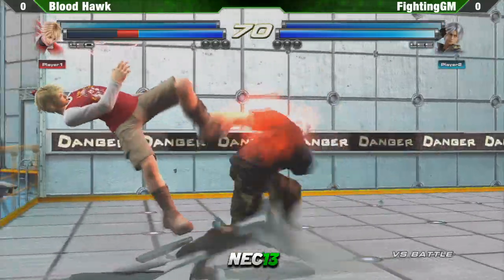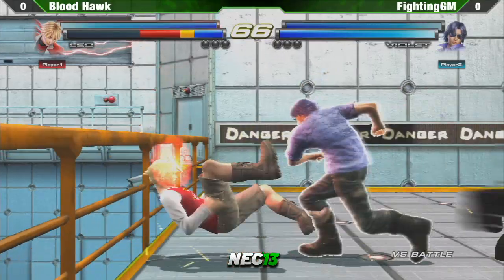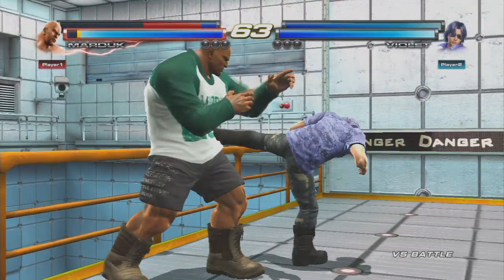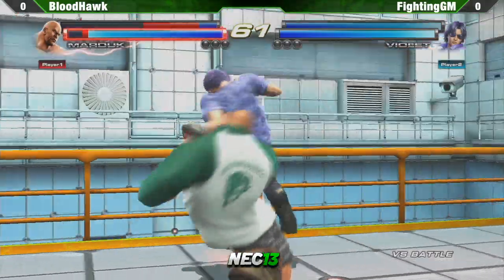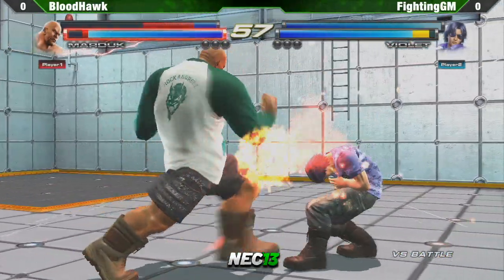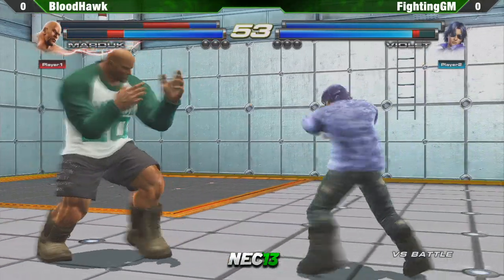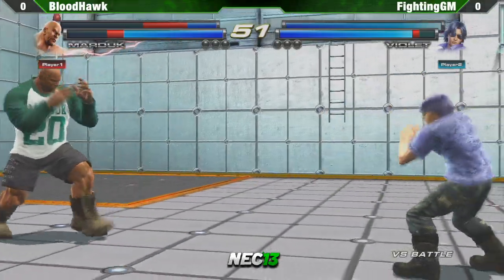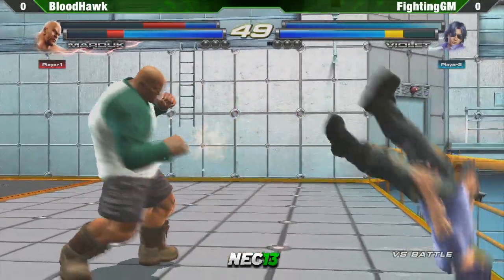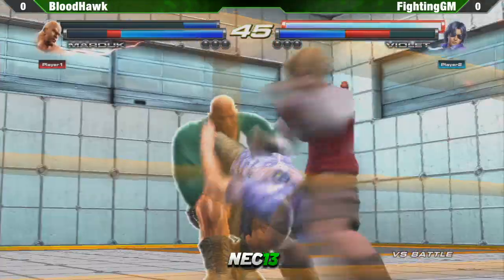A great reaction time sidestep hopkick — GM classic. Good wall damage. And Bloodhawk protects his red life. Marduk can reversal that if he chooses to delay. It's a tough technique, but it is an interesting approach. Bloodhawk gets the wall splat.